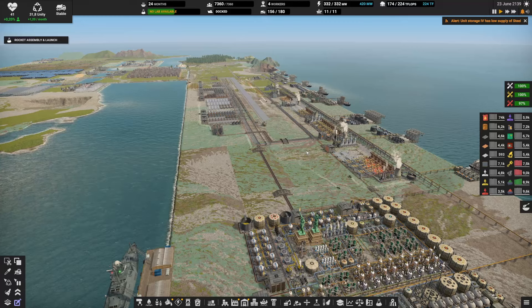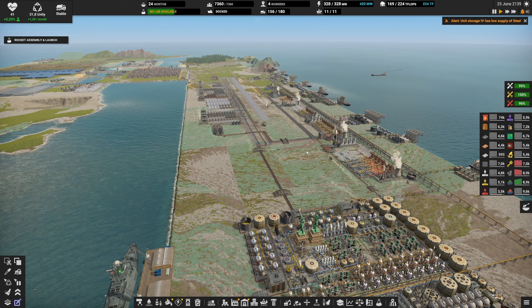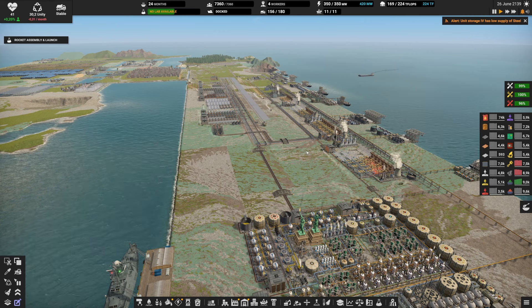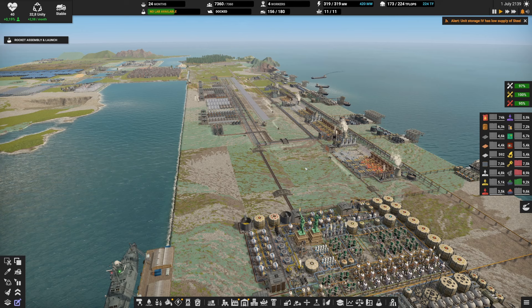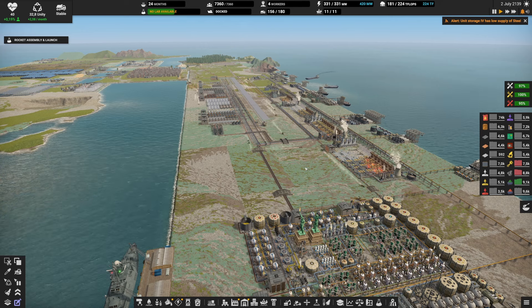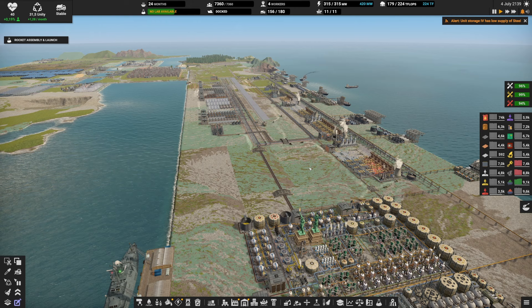Our end-game bus is nearly complete — around 80-90% done. To be more precise, it's not only one bus; it is actually two main buses. I'm going to show you those two buses, why they are actually different, the pros and cons of each of them, and much more.